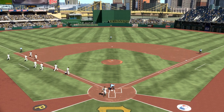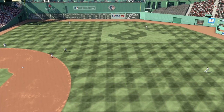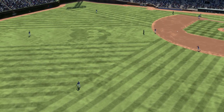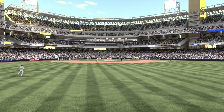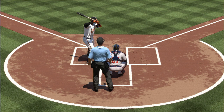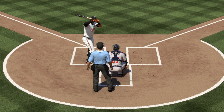Also this year, we've updated the grass patterns in all 30 stadiums to better reflect real life. In addition, using our new color matching technology, every major league stadium has the correct grass and dirt color. You'll notice the dirt on the infield starts off wet and begins to dry out as the game progresses, just like you'd see in real life.